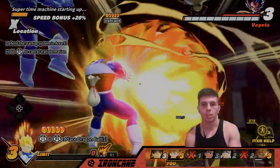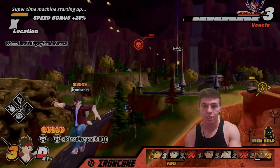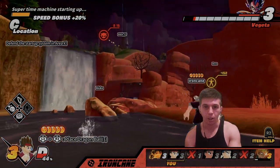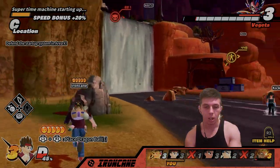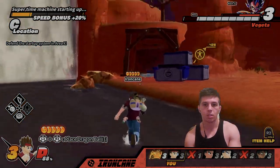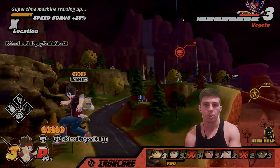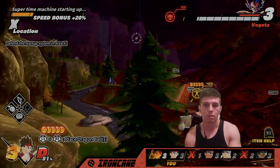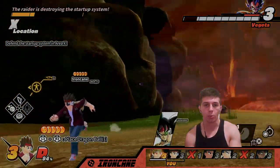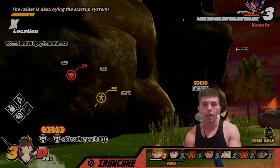If I can snipe him — that hit! The range is insane! That hit from that far? That's actually really good. I can fight soon. Nappa tried it. I imagine the raider has the rest of the balls.